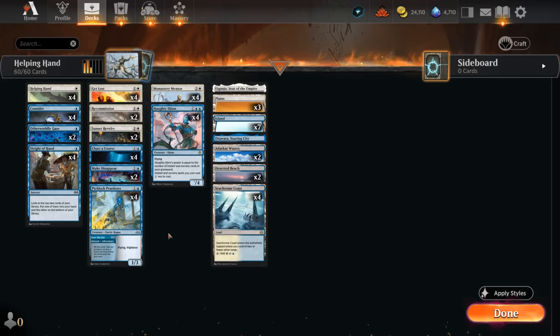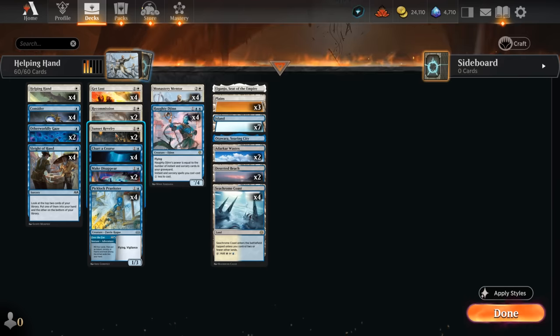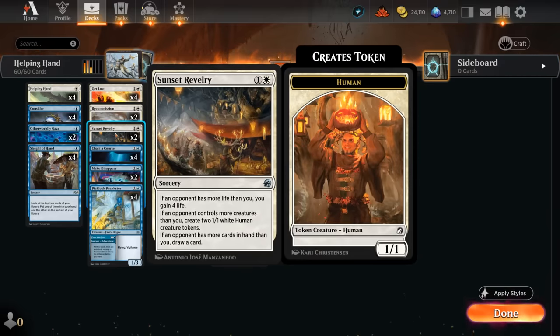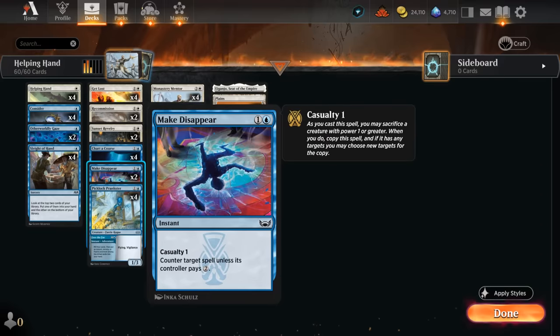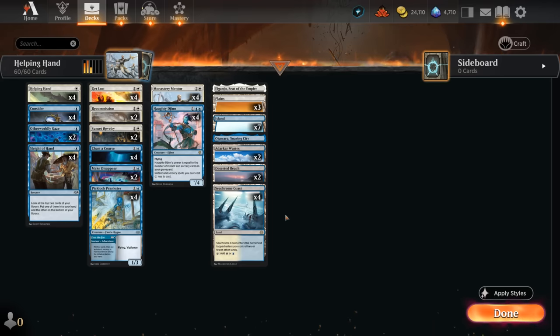We draw so many cards that we'll usually hit our land drops in time. For interaction, Get Lost destroys creatures, enchantments, or planeswalkers — even though the opponent gets two Map tokens, we can tempo them out with Haughty Djinn flying over and Mentor making an army. Two copies of Sunset Revelry are mostly for the mono-red matchup — gaining life, making blocking tokens, and potentially drawing a card. Two copies of Make Disappear mostly counter sweepers that might wipe our board, and can also protect Haughty Djinn or counter key cards. Casualty can be enabled easily by sacrificing a monk token.